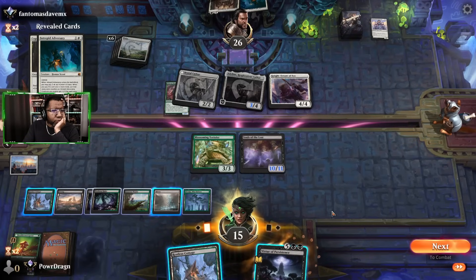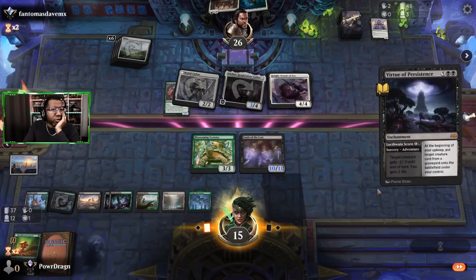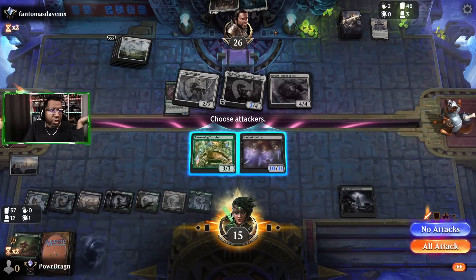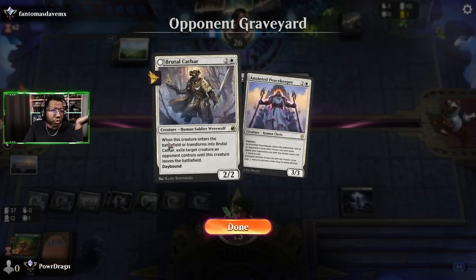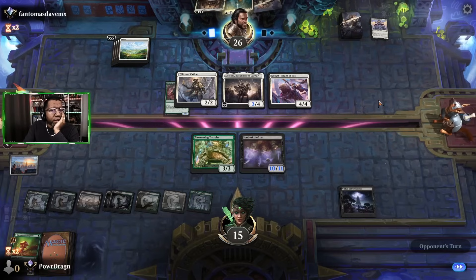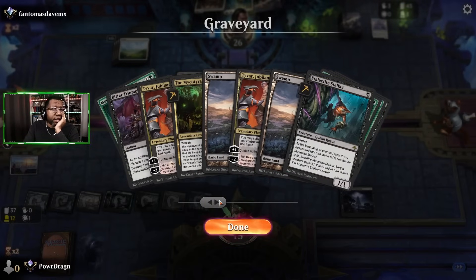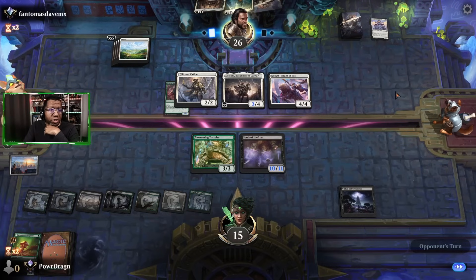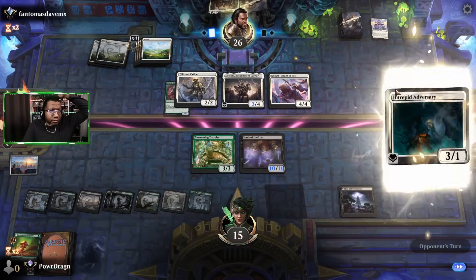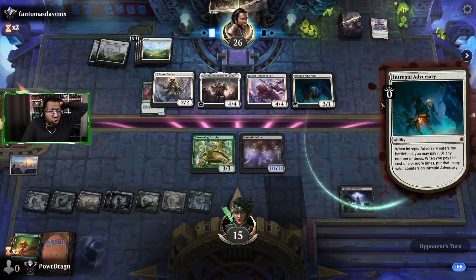Opponent's at 26, we're at 15 — these are just such high life totals. I'm assuming they're going to play their Intrepid Adversary and try to pump their team. We'll block some things, get back their Brutal Cathar to remove their Adversary. Or we could get back a big Lhurgoyf and not even care about the Adversary — just keep putting giant bodies in the way. They get to pump it two times.